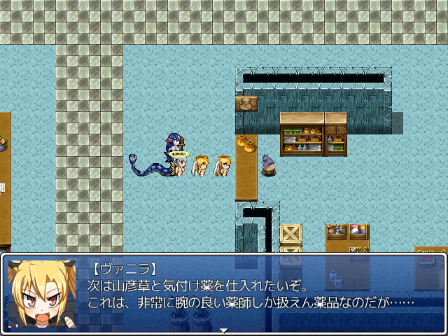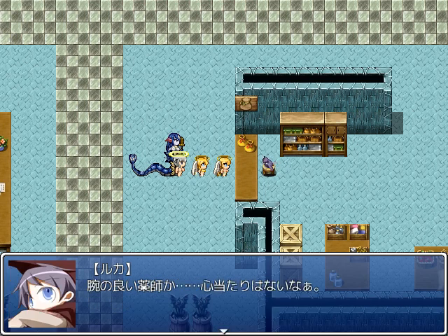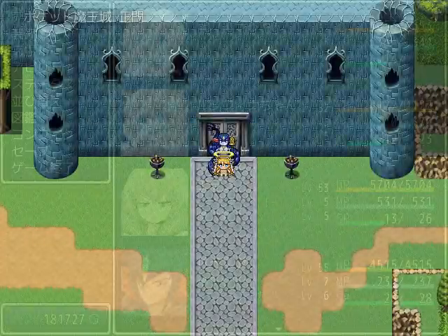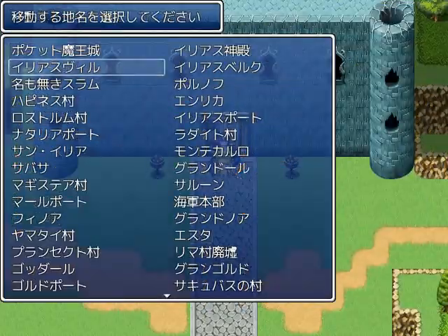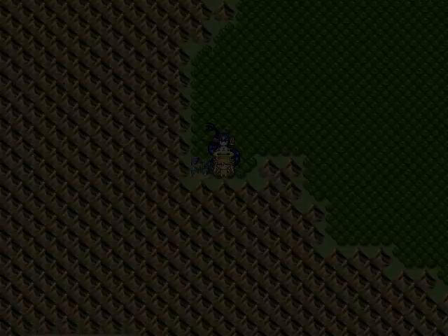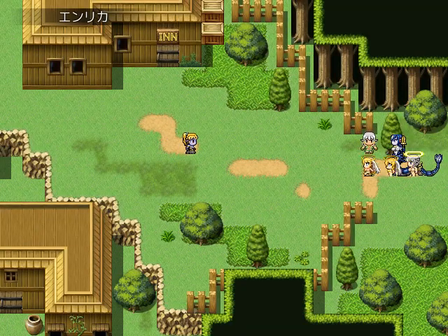Next up: still more status recovery medicines. One's an herb and the other is a medicine. We need someone who's good with medicine, but we don't know anybody — yeah, sure we don't. This is another quest you'll need to do in order to complete Vanilla's.